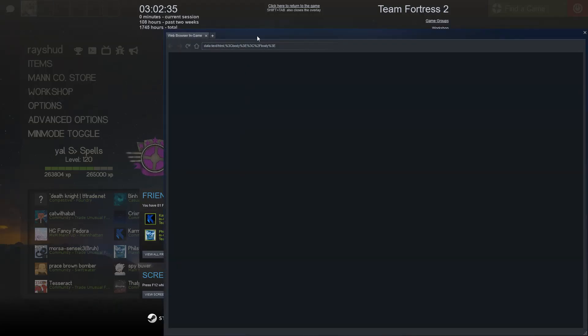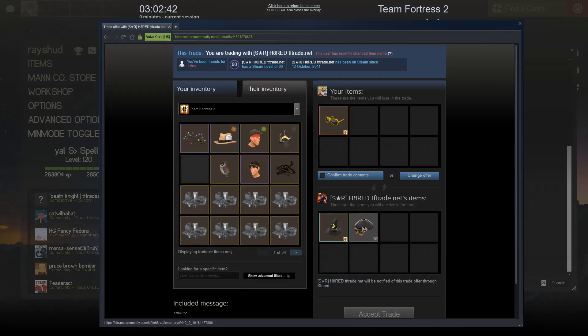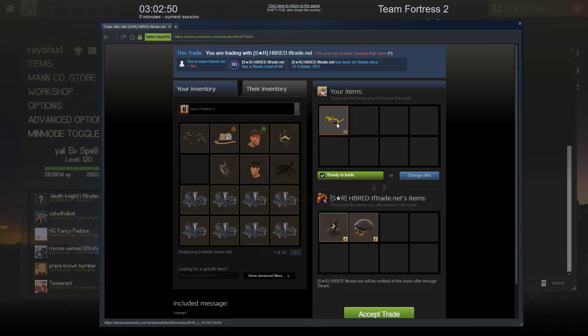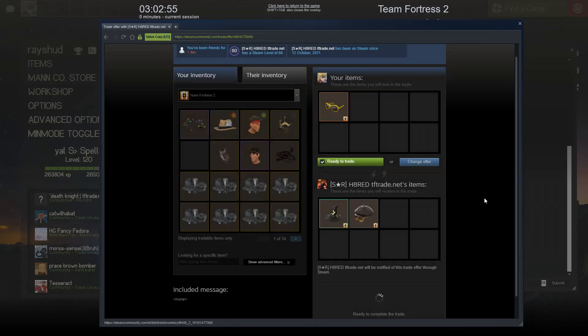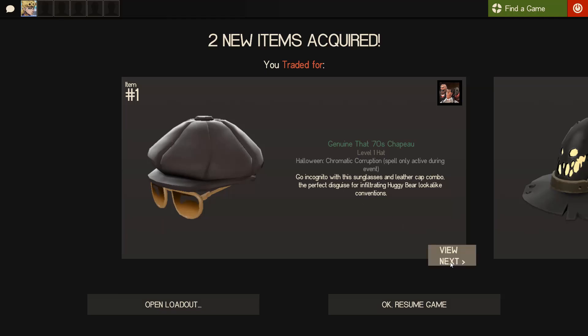Hey guys, I am getting a new trade in. It is a double spell crown storm — haunted with spectra and team spell footprints — which is around 30 to 40 keys. And a chromatic chapo for my gangrene summer shades. I actually paid 29.5 for them, so that's a pretty profitable trade. I love the crown storm actually, it looks so sick. I'm just going to show you in game probably on a trade server, because you can't see the spells on the main menu.